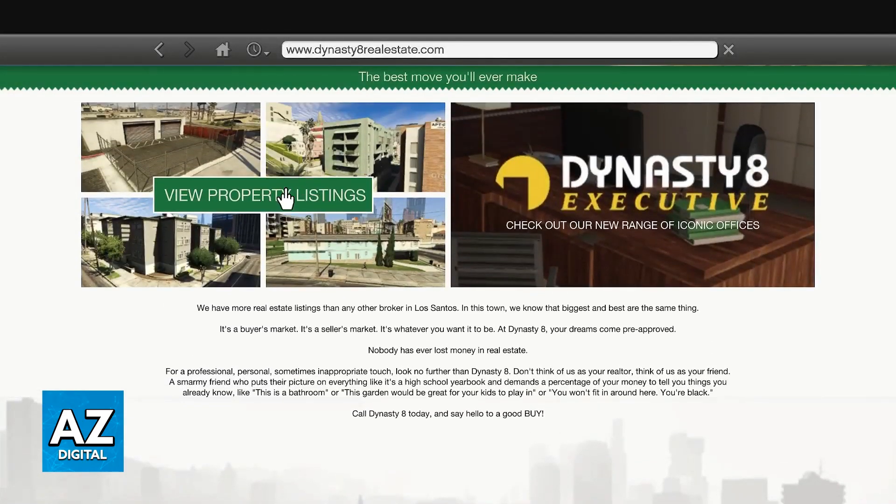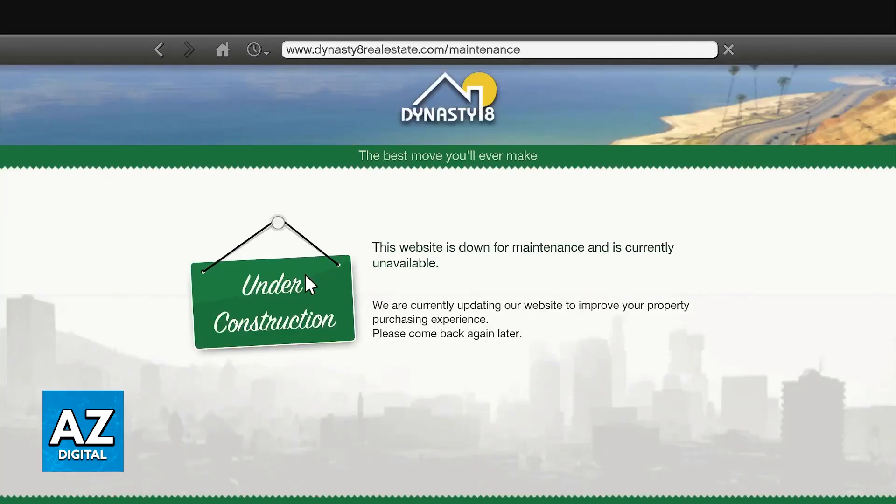If you select View Property Listings on story mode — which, as of today, is the only mode you can play for GTA 5 on Xbox because the online servers were shut down for 360 consoles — you will notice that it just tells you the website is down for maintenance. You might assume this is because you haven't unlocked this feature or need to wait, but actually this is by design. Dynasty 8 is never meant to be accessible in story mode.